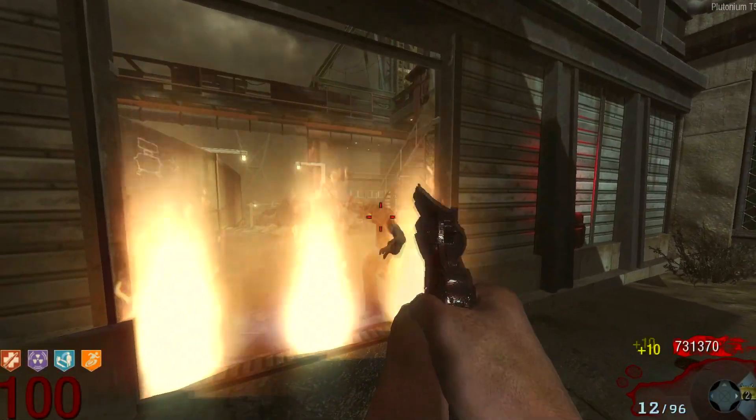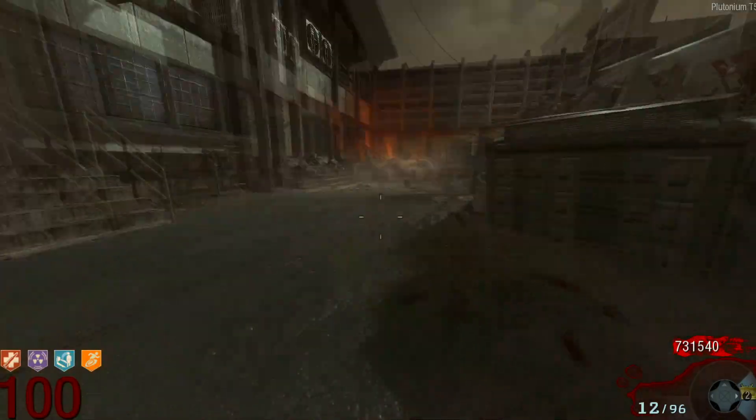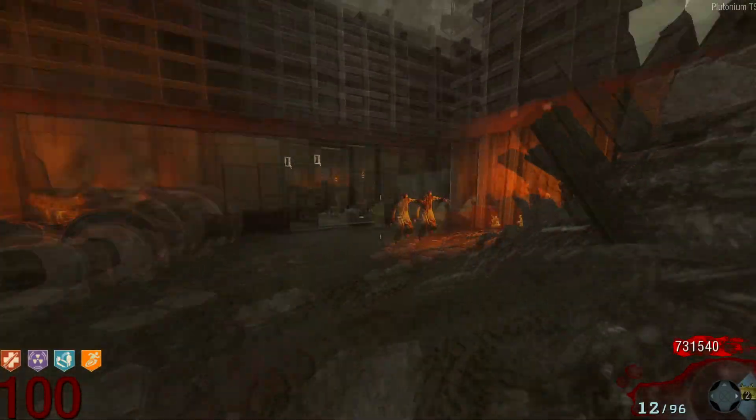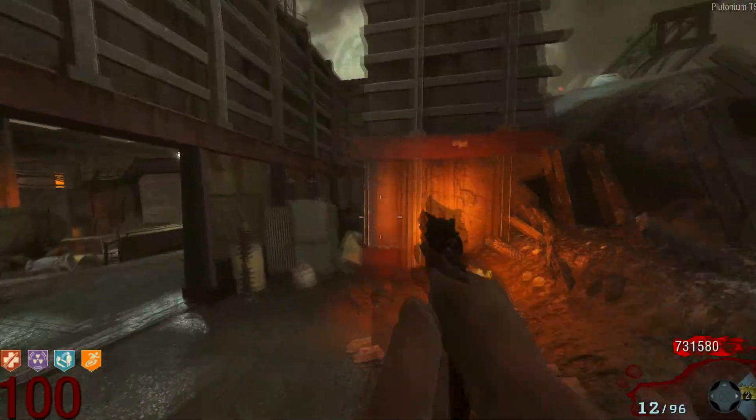On Black Ops 2 Zombies, if you buy Double Tap 2.0, then it will fire 2 bullets for every 1 shot, meaning we can divide the number of required weapons by 2, which leaves us with an answer of 31 Pythons needed to kill, and 26 Cobras with Double Tap 2.0 to kill a single zombie at round 100.